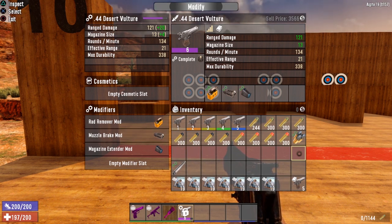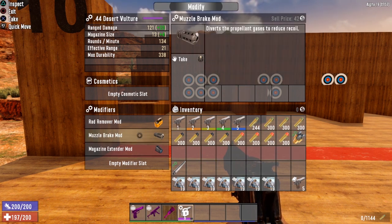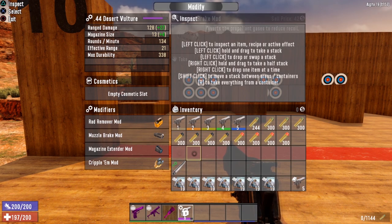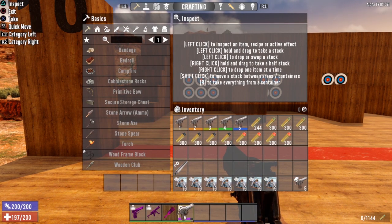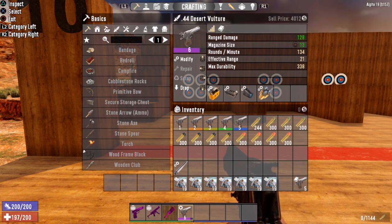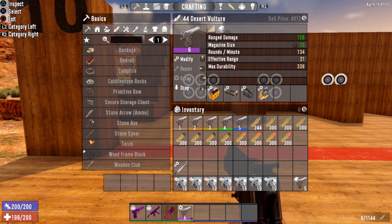When choosing your barrel mods, you have to choose one or the other. I chose the muzzle brake because it reduces recoil — the recoil on the Desert Vulture is kind of intense, so you definitely want to bring that down. Now let's look at the stats on our Desert Vulture: 128 damage, 13 magazine size — 1344 rounds in our Desert Vulture.